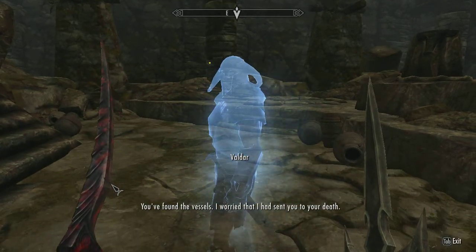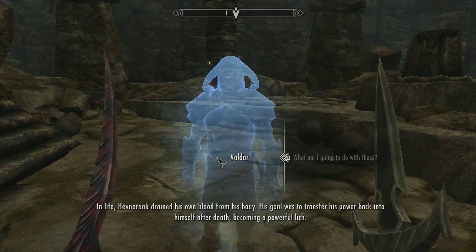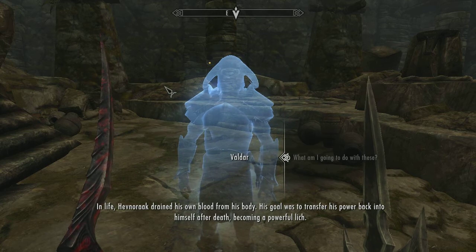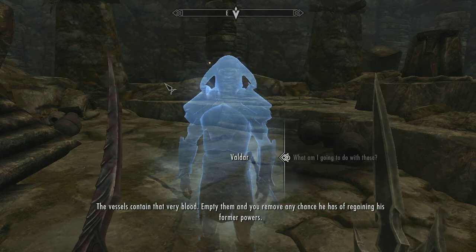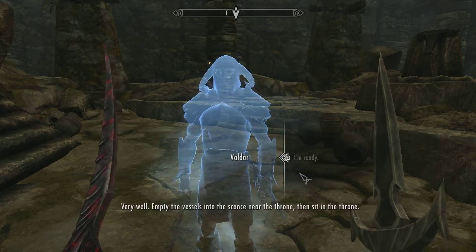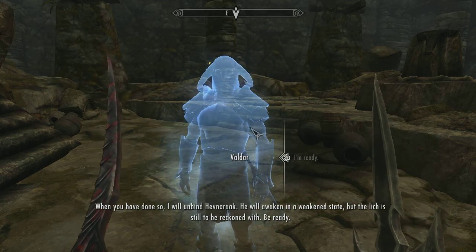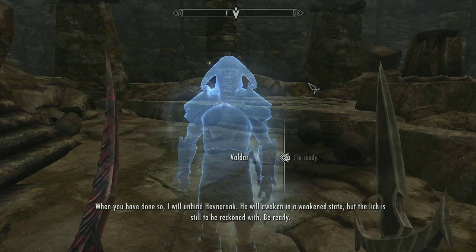We're not gonna pickpocket Valdar. 'You found the vessels — I was worried I had sent you to your death. In life, Hevnoraak drained his own blood from his body. His goal was to transfer his power back into himself after death, becoming a powerful lich. The vessels contain that very blood — empty them and you remove any chance he has of regaining his former powers.' 'Very well, empty the vessels into the fonts near the throne, then sit in the throne.' Yeah, I'm sure sitting in the throne is completely necessary. 'I will unbind Hevnoraak — he will awaken in a weakened state, but the lich is still to be reckoned with.' So basically you're saying he's not a morning person.